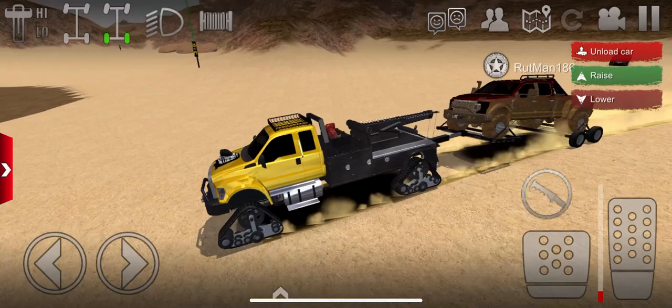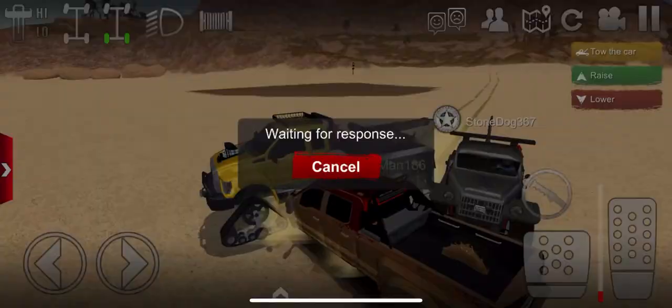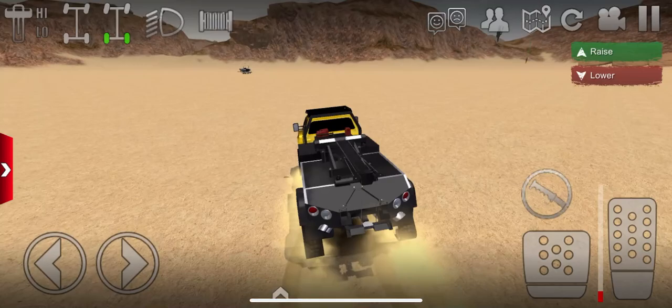Alright here we go — up on and around like this. The tow truck is looking fire. You can raise and lower the boom — it's working! That is cool. Let's see if this person will let us tow them too — we're going to tow the tow truck. Is he going to accept it? Come on — oh yes! He did let us tow it.